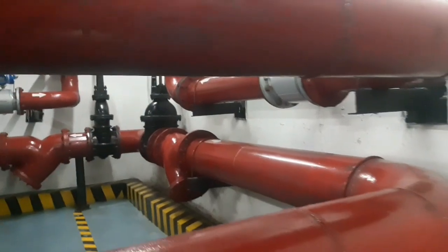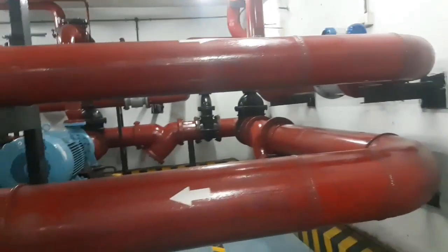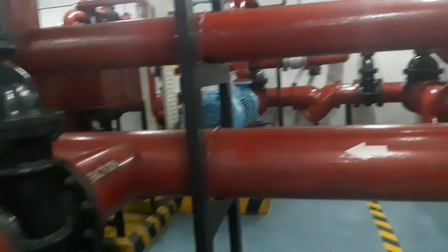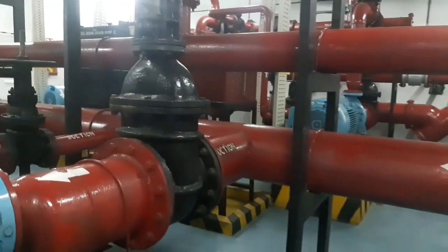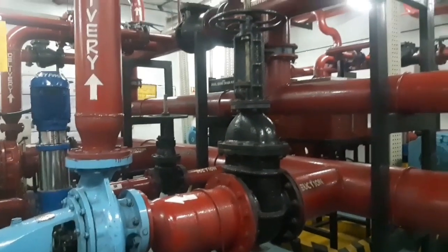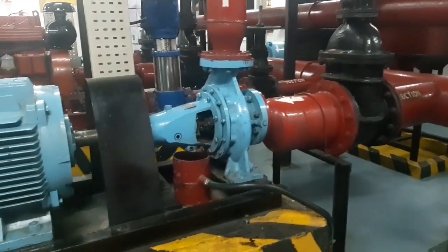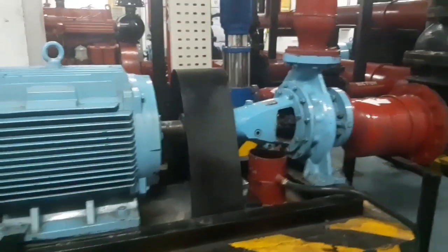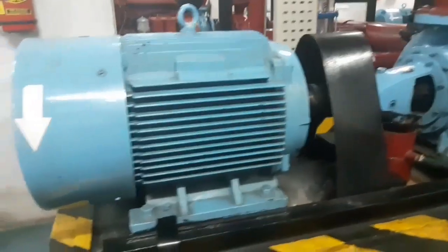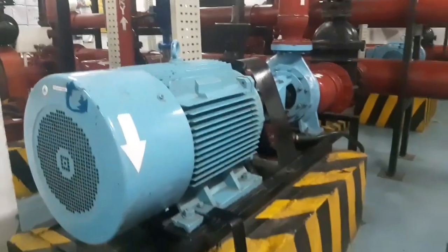If you want to get the water to the roof pipe, you can start to set up a tank. You can start building and route through the roof. There are also 4 to 5 liters. There's a tank too — just don't send it directly to the pump.